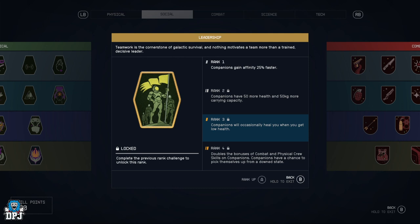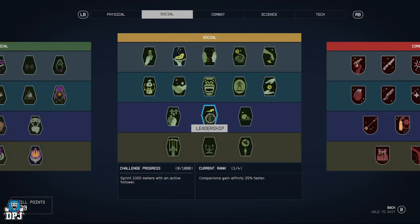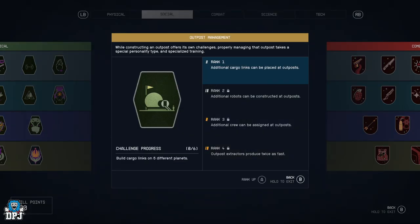Leadership — companions gain affinity 25% faster, companions have 50 more health and 50 kg more carrying capacity. They will occasionally heal you when you're low health, and doubles the bonuses of combat and physical crew skills on companions. Companions have a chance to pick themselves up from a downed state. If you're running around with your buddies, this is a great perk.